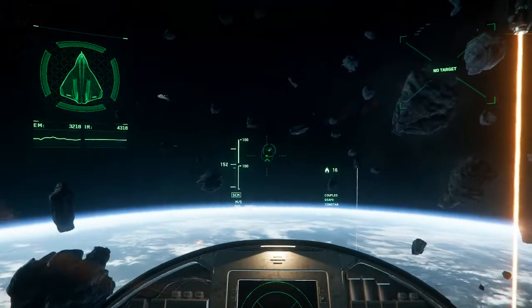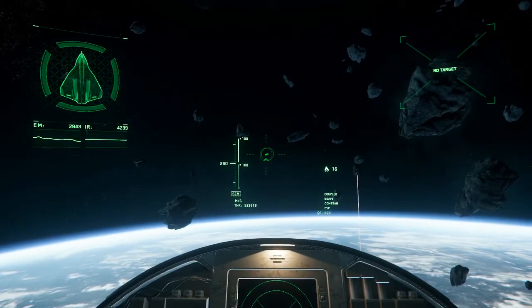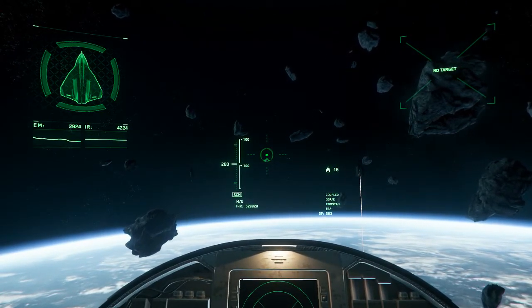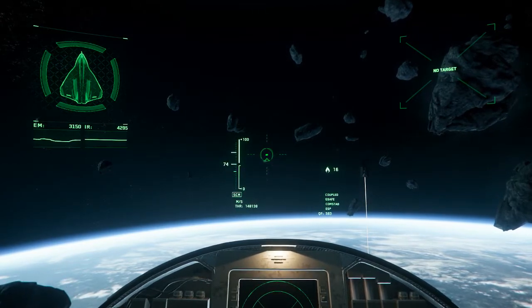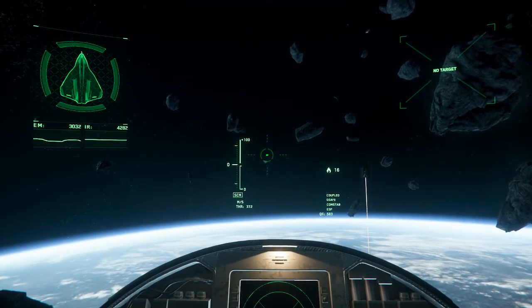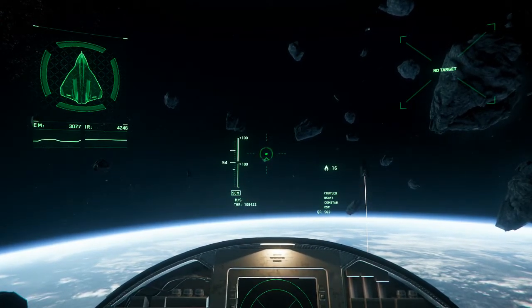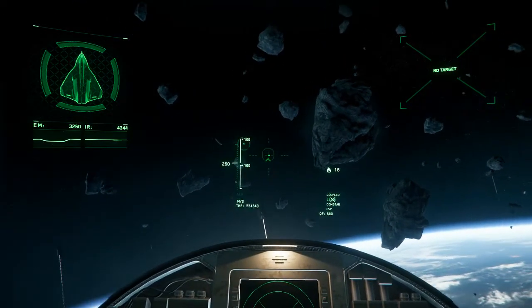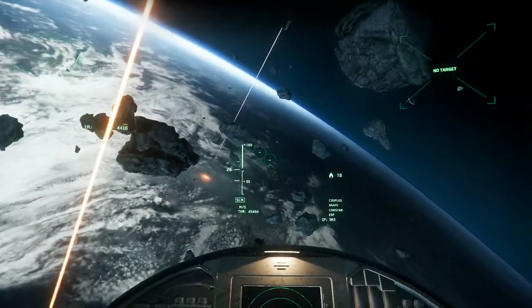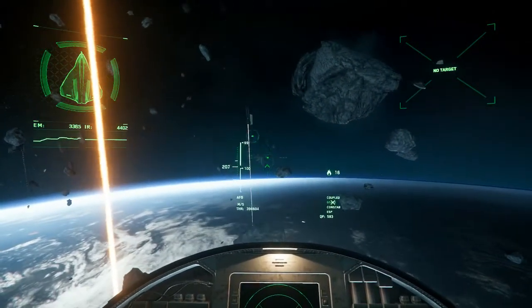The afterburner is good for planetary approaches — sometimes you're a little too far away and want to get closer, that's the best way to do it. To stop, just hit S and hold it down until you see the throttle go down to zero and you'll slowly slow down. That is very basic flight. You can always just mess around in free flight, do your own thing, and try to figure out how everything works. Flying in between asteroids is pretty fun.